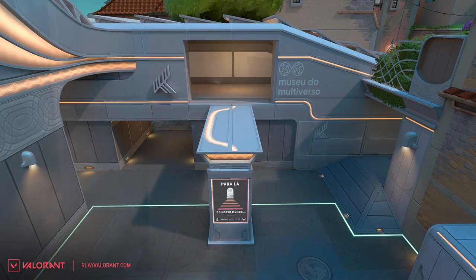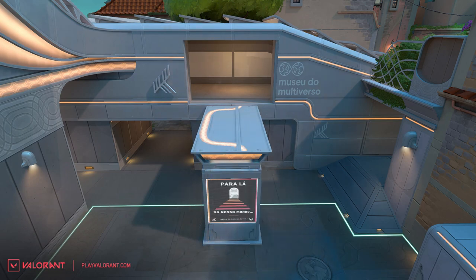Lastly, let's discuss the modifications made to B tower. The balcony and pillar have been widened, reducing the amount of wall bang damage that players positioned behind the pillar can receive. This change adds one more viable defensive option for defenders to utilize, allowing them to hold their ground more effectively and pose a greater challenge to the attacking team.